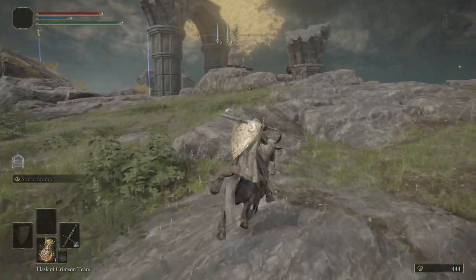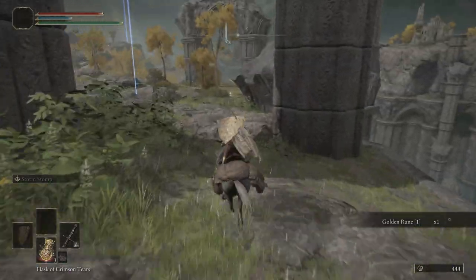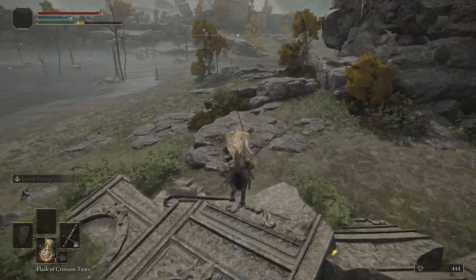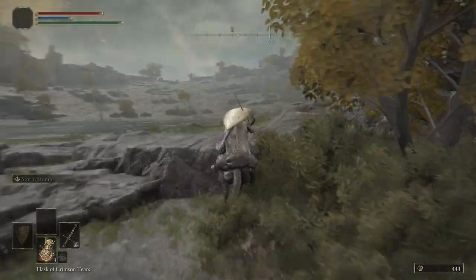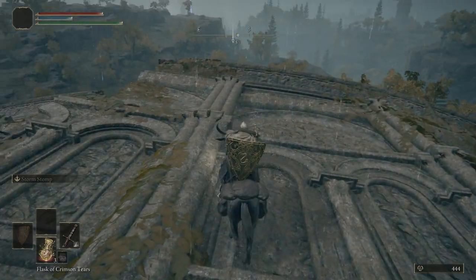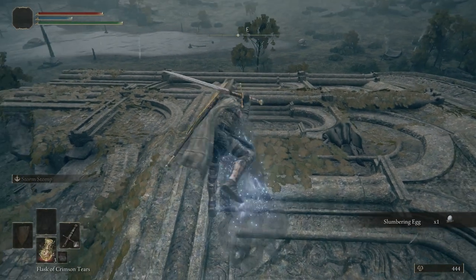Up here we see a bunch of bats eating something, along with a glowing skull to get some Golden Runes from. Just go ahead and grab this item, try not to get hit by the bats. There's a grace right there but we're not going to worry about that grace just yet. We're actually going to run over here around this ruin, run up to the top, and then jump the gap. Hop off Torrent for a second and get ourselves a Slumbering Egg — it's our first Slumbering Egg we've gotten.